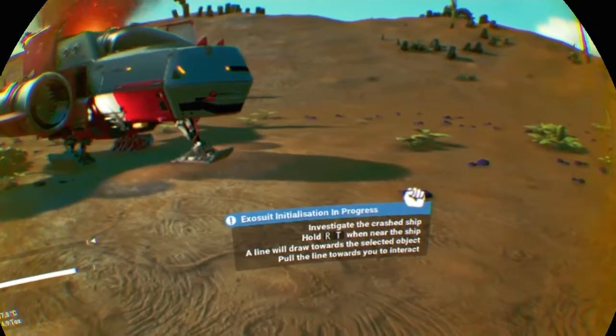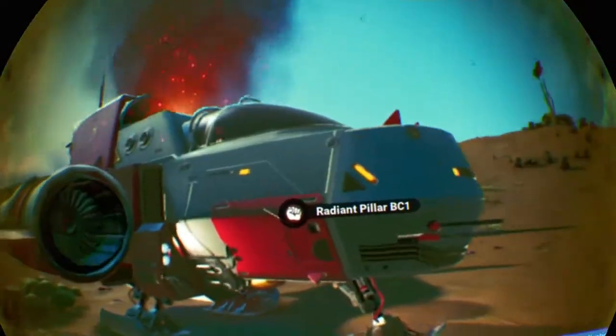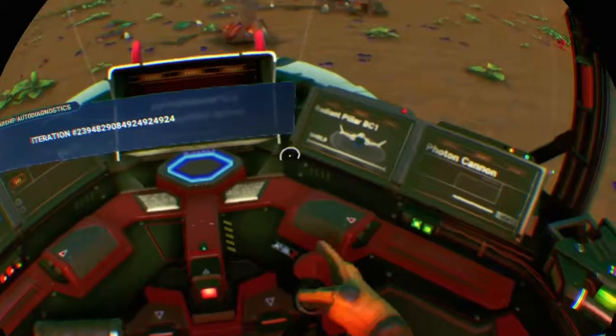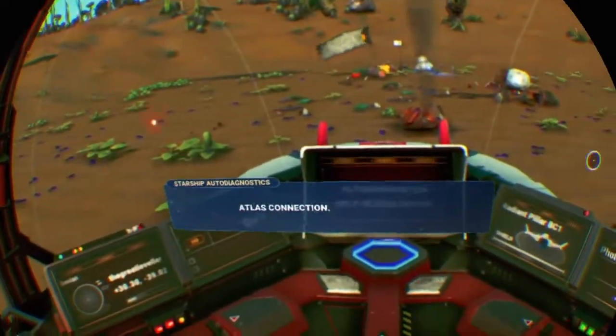Hold right trigger. When near the ship, the line will draw towards the selected object. Pull the line towards you to interact. Oh, oh yeah. Right then. So, what's the problem with the ship other than it's broken?